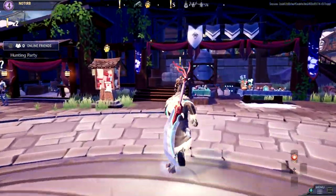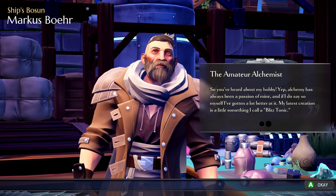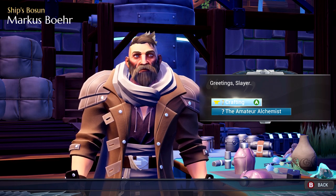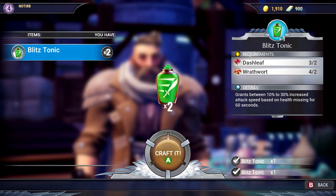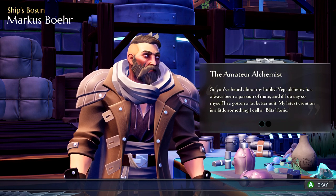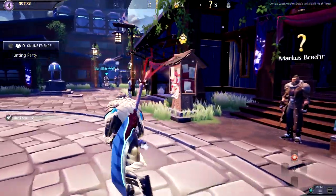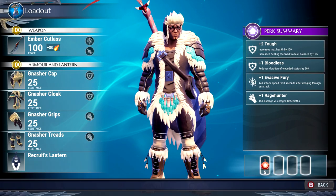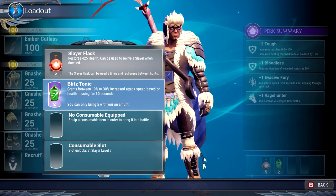Let's go talk to this guy really quick — heard about some work for us. Tonics — these are like the things we're gonna be crafting and using. Blitz tonic, okay. I'll craft two of those, I don't want to overdo it. I can go into the menu and select like a loadout type thing. This thing grants between 10% to 30% increase in tech speed based on the health missing, for 60 seconds — nice.